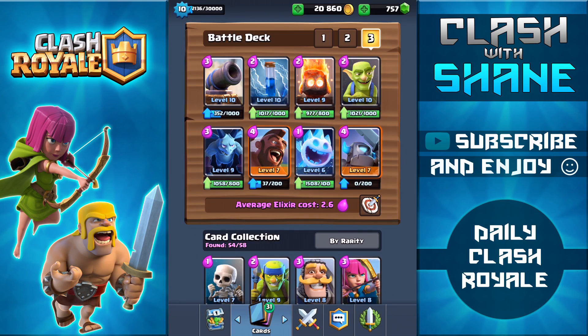Welcome back guys to another Clash Royale video. Today I want to share a deck I've been experimenting with and having fun with — the spirit deck, featuring fire spirits and ice spirits, along with the hog rider and mini pekka. The great thing about this deck is the low average elixir cost sitting at 2.6, meaning you can cycle through your cards crazy fast, and both spirits synergize well with the hog rider and mini pekka.